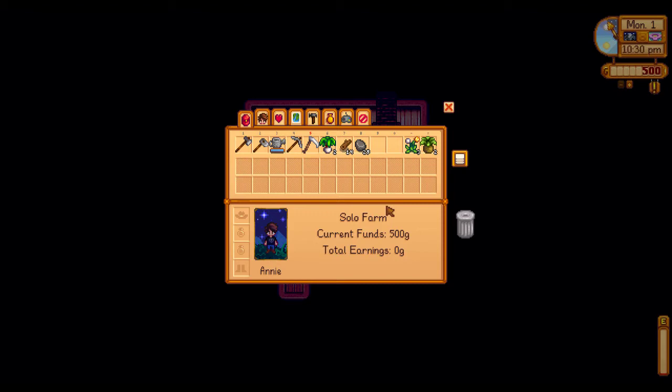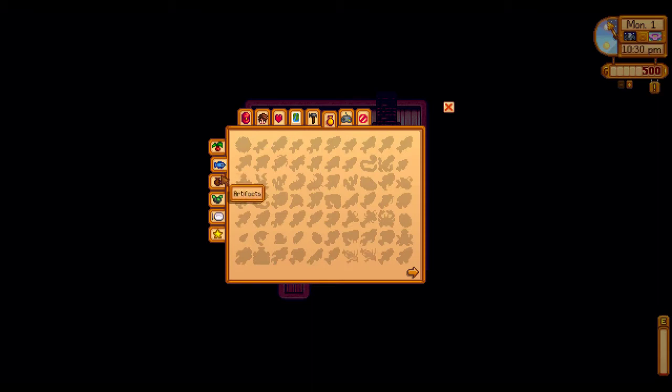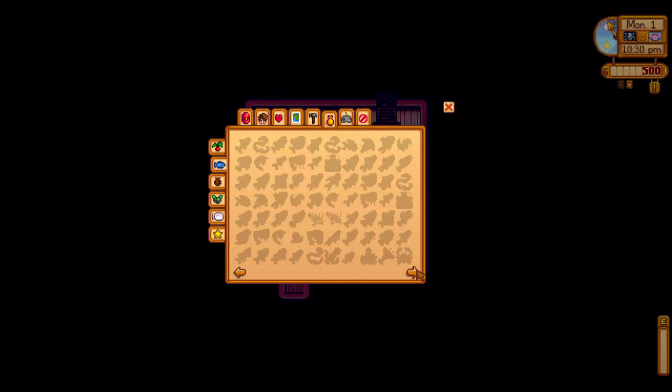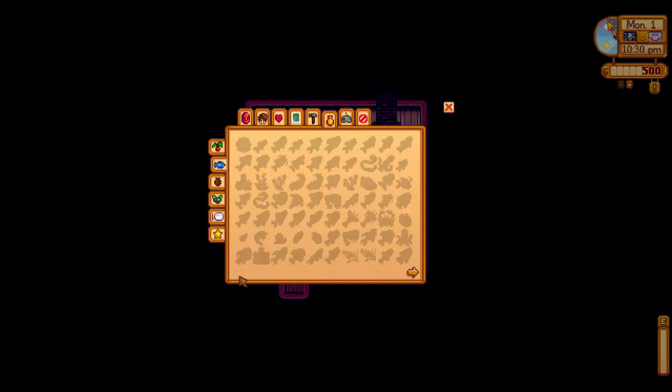Extreme Fishing Overhaul — I'm going to be doing a lot of fishing in this series. If you look at the fish collection screen, something is different: normally this page wouldn't even be filled because there are fewer than 70 fish. But the Extreme Fishing Overhaul adds in about a thousand randomized fish with randomized names and icons based on existing fish but recolored. It doesn't replace the base fish, so you can still catch all normal fish and fulfill bundles — it just adds a bunch of extra fish on top.